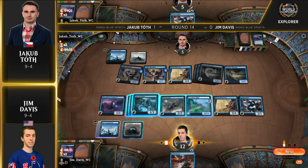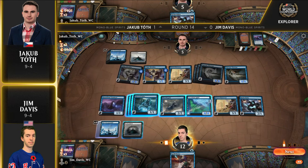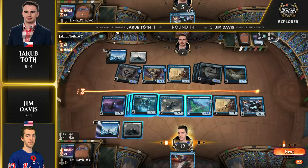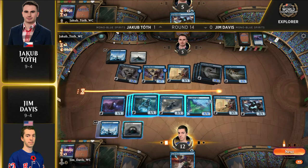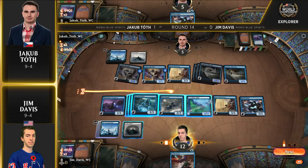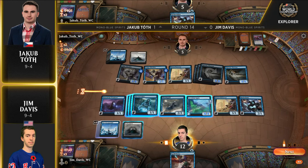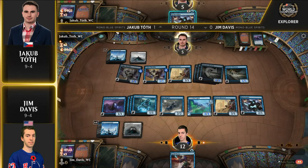Jakub needs to cast Rattle Chains before blocks, because if Jim Davis just attacks with everything, that's a lethal attack in the air. If Jim attacks with everything, the three biggest creatures get blocked — but could he force Jakub to cast it? So you'd take six damage. Could he leave back a 1/1, activate Faceless Haven, and leave back one Spectral Sailor? Attack with everything else — that still represents a lethal attack. Jakub plays Rattle Chains; in response, Jim Davis activates Faceless Haven and uses Shackle Geist's ability to tap down one of the remaining flyers. I think that's exactly enough.